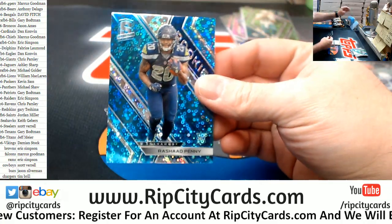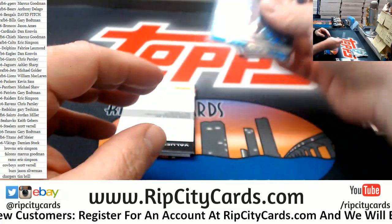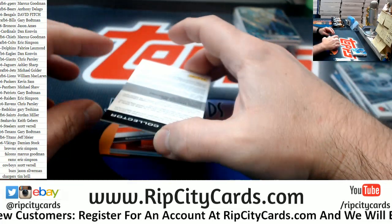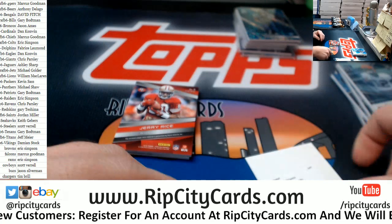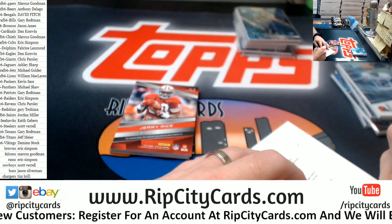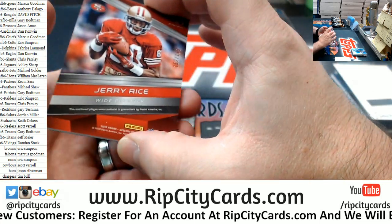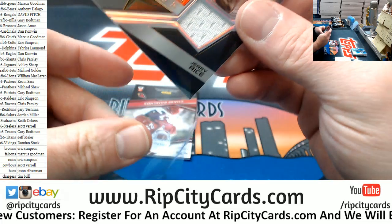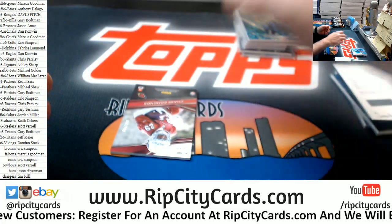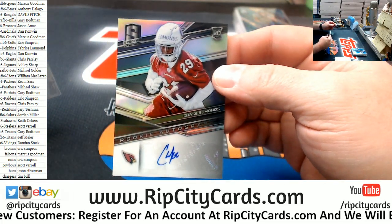A Penny for the Seahawks, numbered to 275. Dear Valued Collector — Rashad Penny for the Seahawks. Autograph, numbered to 199, a Jerry Rice for the Niners. And numbered to 199, a Chase Edmonds rookie autograph for the Cardinals.